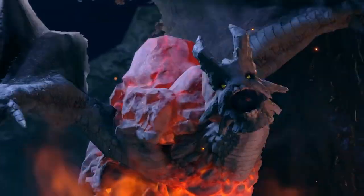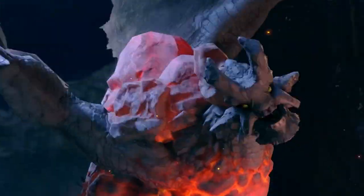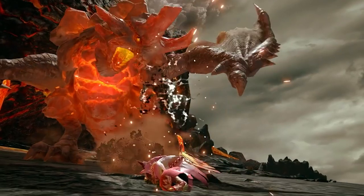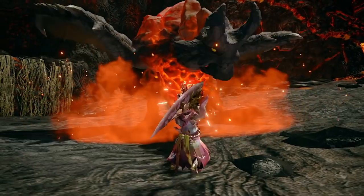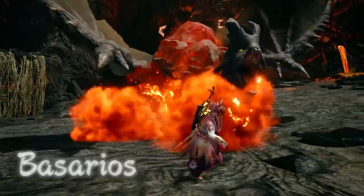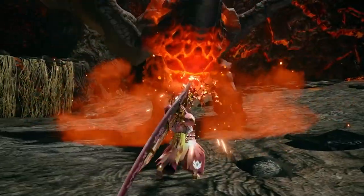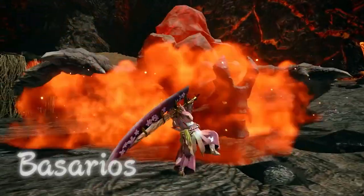Next up we had a glimpse of Basarios doing his thing — coming out of the ground and going against a great sword user. Basarios is definitely not one of my favorite monsters but it's more content in Rise, so I'll absolutely take it. He has a heating mechanic now that was pointed out by Neko in the live stream — you can see the great sword bounces off his head, but when the head is lit up the sword goes right through. I'm super glad they have this mechanic because it was so ridiculously annoying fighting him in Generations and even in 4U, having your weapons bounce off every two seconds.